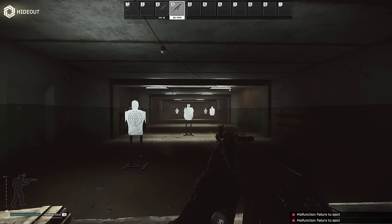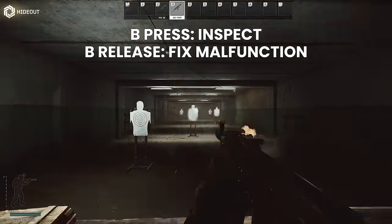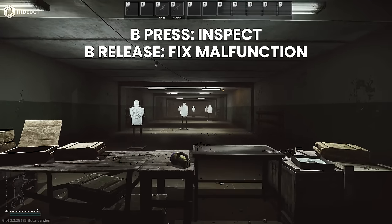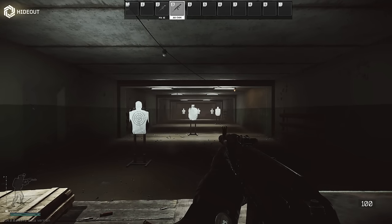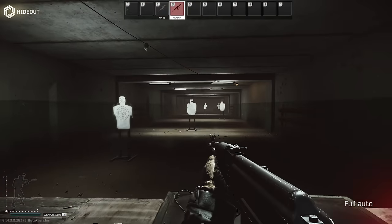The alternative method is the same but the other way around. With inspect on press and fix on release, you hold down B for the entirety of the inspect animation, and once the malfunction type is identified you let go and it fixes it. I personally think this is more fragile because I prefer to press keys with a small delay rather than hold them down, but it's up to you.